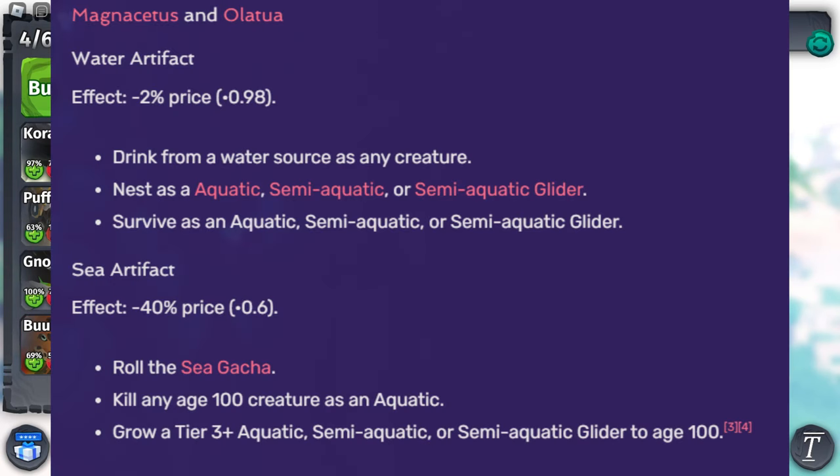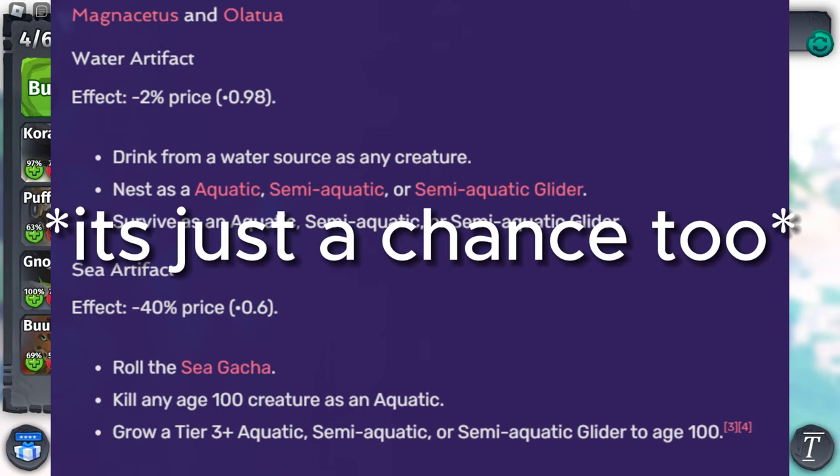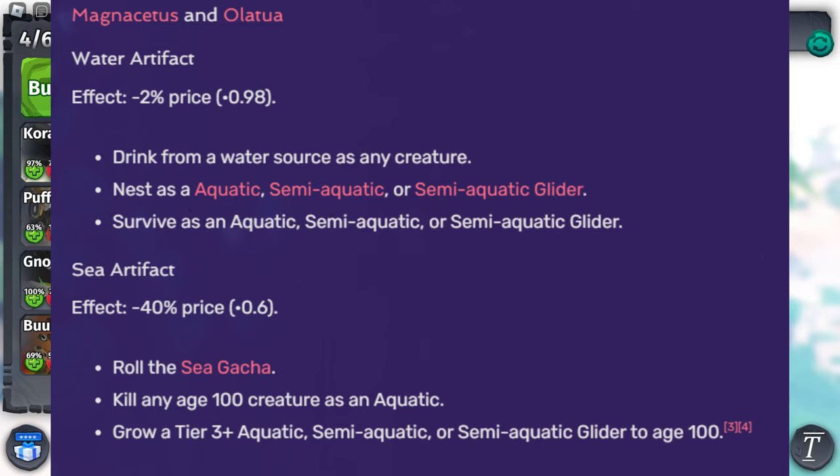As you can see here, these are the sea artifact requirements. You want to ignore the water artifacts because they don't even matter — they only decrease the price by 2%, which is absolutely nothing. For sea artifacts, you can either roll the sea gacha, which is basically not an option because you don't want to waste your mush, or you can kill any elder creature as an aquatic.